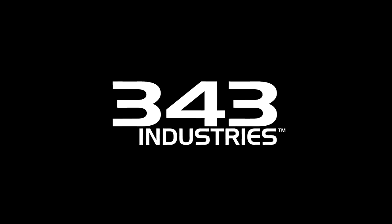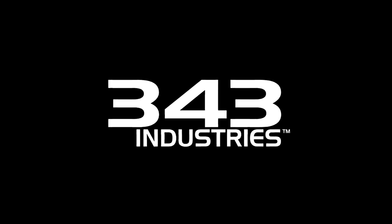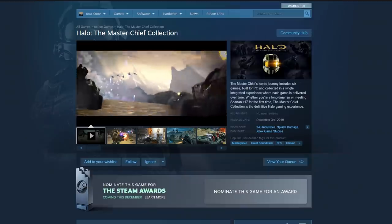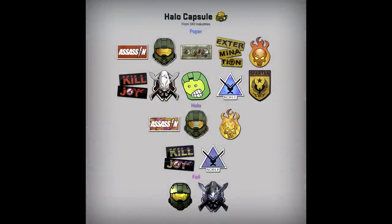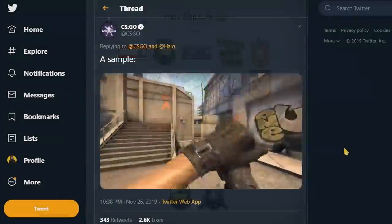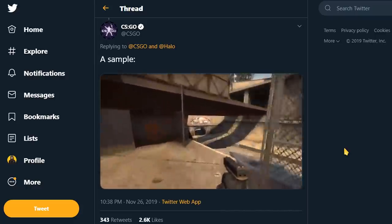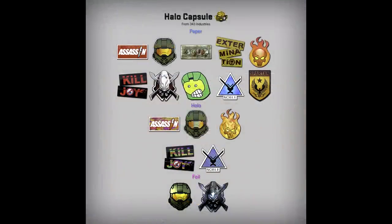Valve has released a cross promotion with 343 Industries, which is the studio responsible for the Halo series. Halo is coming to Steam and will be known as the Master Chief Collection. So to celebrate that, they added a Halo sticker capsule along with a music kit. Here's an example over on the CSGO Twitter — good stuff. If you have bought and played a few hours of the Master Chief Collection, you will receive the music kit for free. This is the first time we get stickers from another game from another company — that's dope.